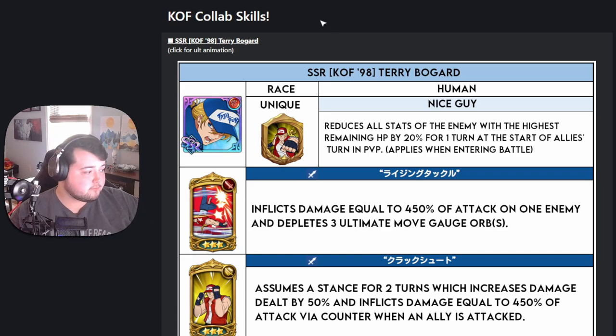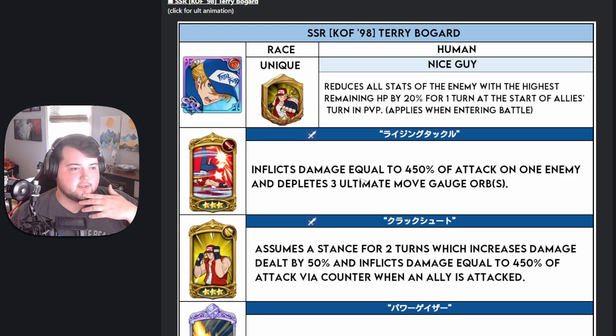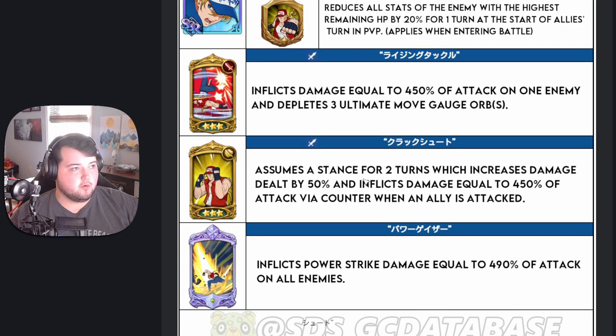Let's look at their actual skills. Terry Bogard — it's funny, when I mentioned he was coming to a friend, he said 'isn't he from Fatal Fury?' His unique passive, Nice Guy, reduces all stats of the enemy with the highest remaining HP by 20% for one turn at the start of the ally's turn in PVP, so he is a PVP-only unit as far as his passive goes. His first skill inflicts damage equal to 450% of attack on one enemy and depletes three ultimate move gauges.